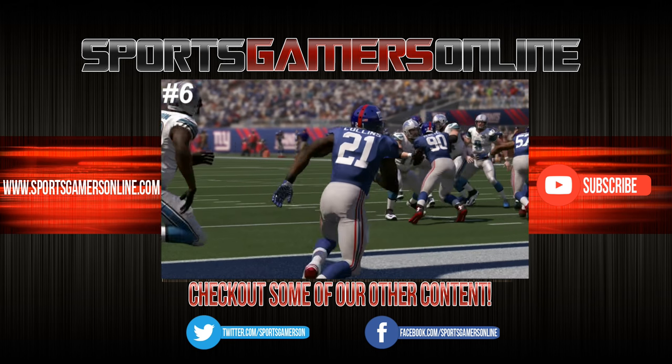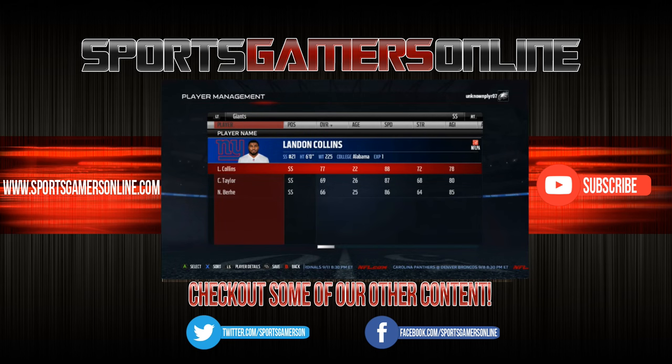6th is Landon Collins. Collins is best used as an in-the-box safety looking at his numbers: bad agility, 85 tackle, 90 hit power, 74 block shedding — and he can't cover. I mean, you can use him deep, but he's Cam Chancellor in training.